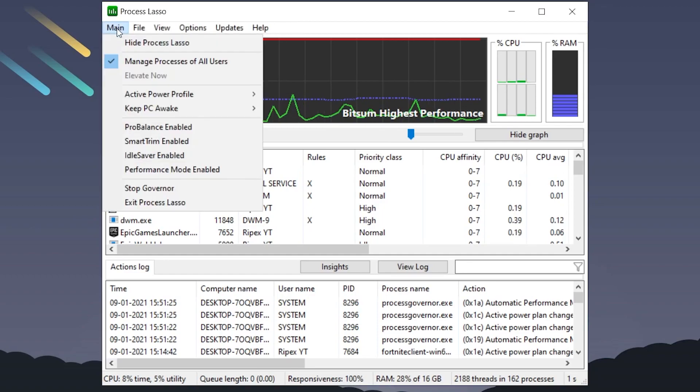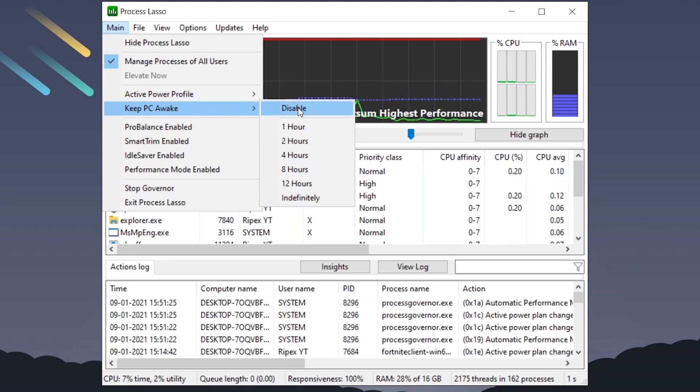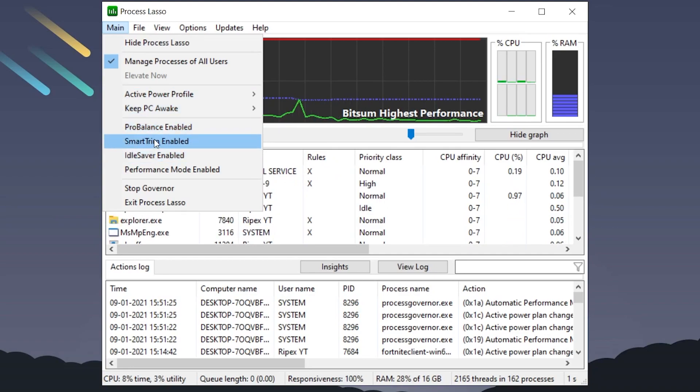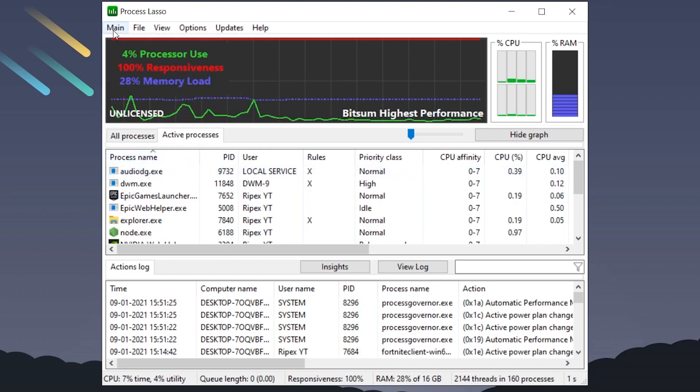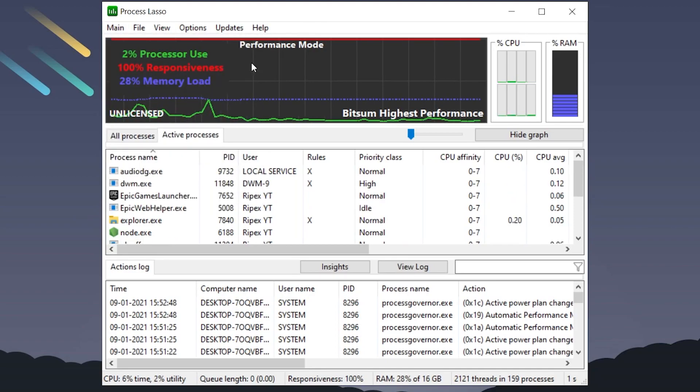Go into the main section, then go into the Active Power Profile and select Bitsum Highest Performance. Next, find 'Keep PC Awake' and set it to Disable. Next, find ProBalance — make sure to uncheck this box if it is checked. Then uncheck Smart Trim. Also uncheck Ideal Saver. Finally, find Performance Mode Enable and make sure to check mark that one.